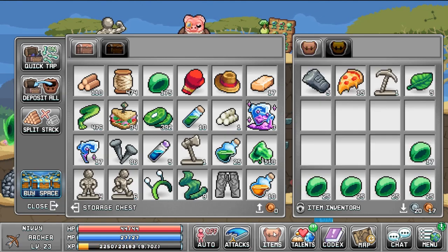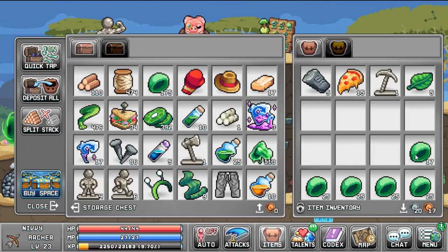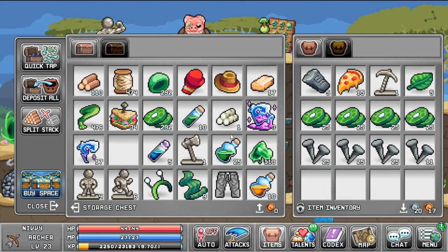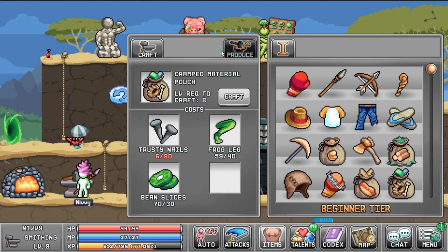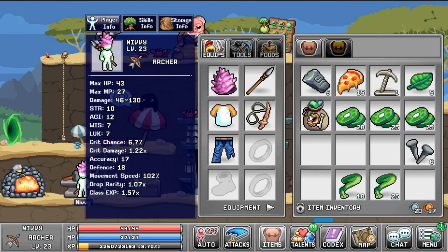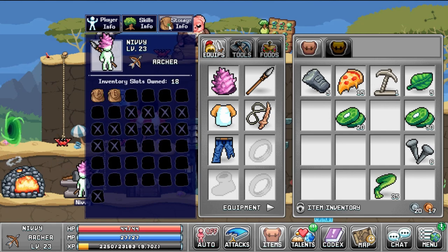Right here I showed off the recipe for the cramped material pouch — with some bean slices, frog legs, and trusty nails you can get a pouch to upgrade your capacity, which is very nice. It upgrades your capacity from 25 to 50 baseline. You can see all those statistics at the top where the tab says storage info. I also show my anvil tab which was at 110 capacity and is now 220, so I don't have to babysit it as much.